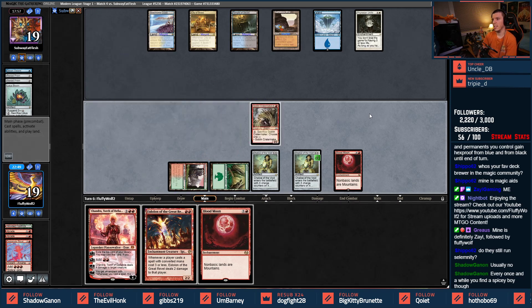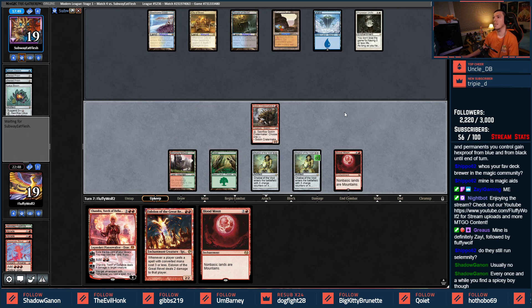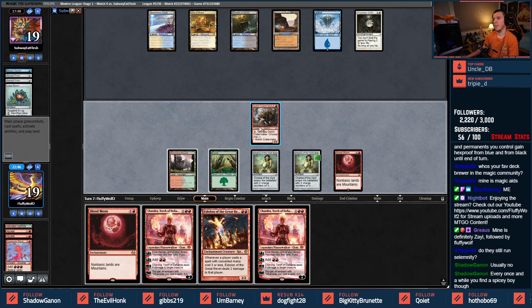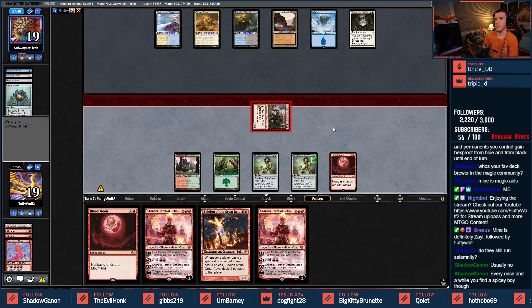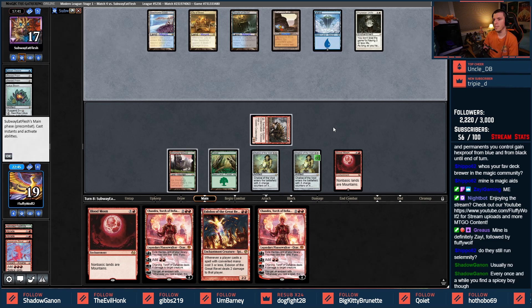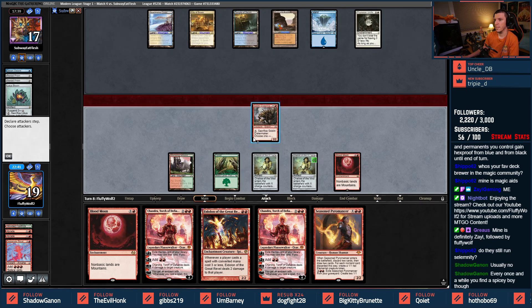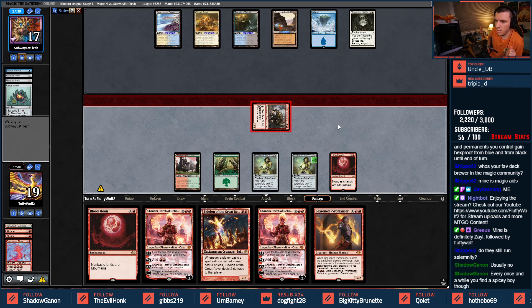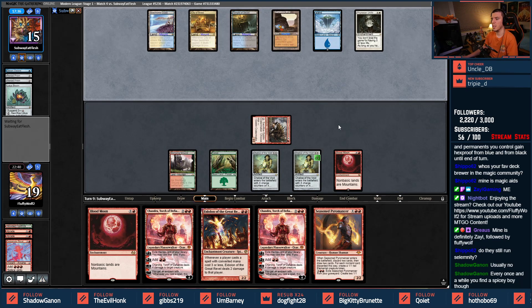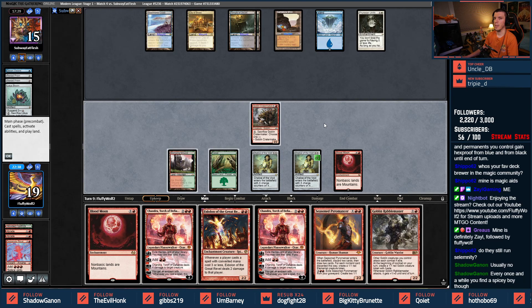Crater Maker can be played here — can't be activated immediately — which makes the Pentad Prism a bit interesting if they find it. Eidolon's next, then Chandra — apparently I'm just not going to find any of that. In for two — this is a long way away from winning. They need a Repeal and I think they do run those. Seasoned Pyromancer is a really good draw because I'm forever away from getting Chandra down. I'll probably play that over Eidolon if I can find a land.